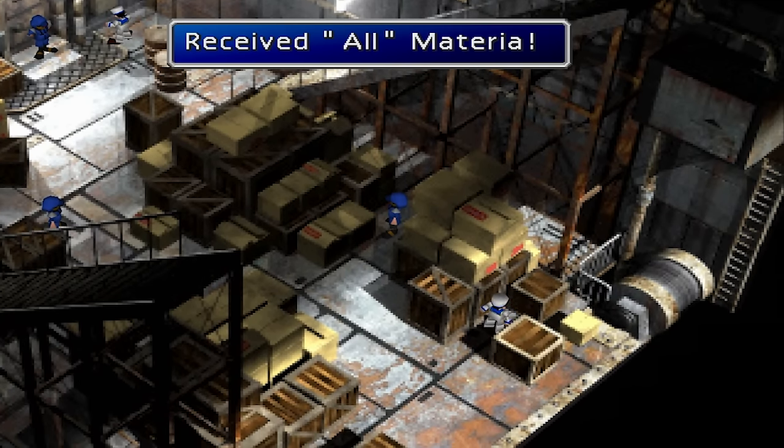Added Effect. Added Effect Materia can be found in the Cave of the Gi in Cosmo Canyon. MP Absorb. MP Absorb Materia is found during the Wutai side quest. It is found in a chest but is quickly stolen by Yuffie. The Materia is then given back at the end of the quest.